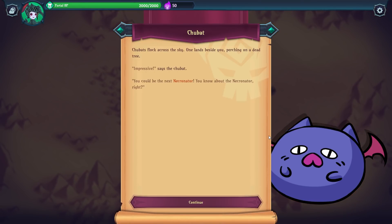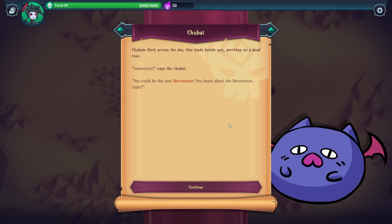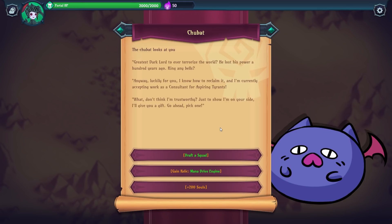Let's go ahead and find out what we've got to do first. A Chubat lands beside you and says: 'Impressive, you could be the next Necronator — the greatest Dark Lord to ever terrorize the world. He lost his power a hundred years ago. I know how to reclaim it and I'm currently accepting work as a consultant for aspiring tyrants.' Just to show he's on your side, he'll give a gift: we can draft a squad, gain a relic — a Mana Drive Engine — or 200 souls.